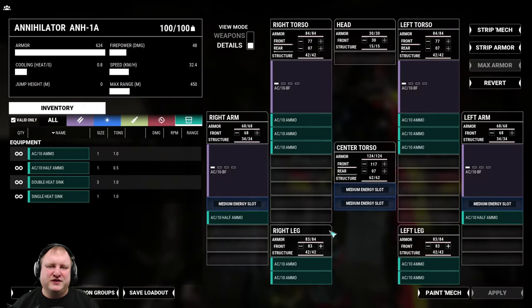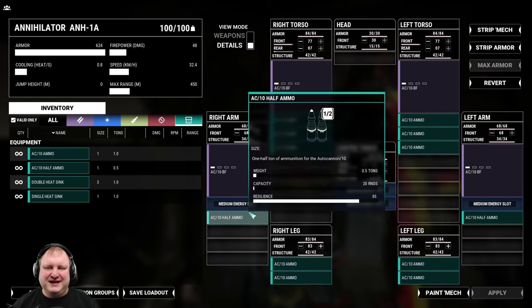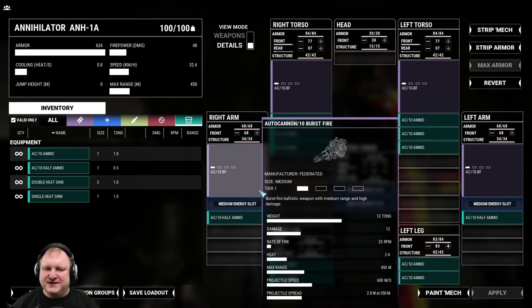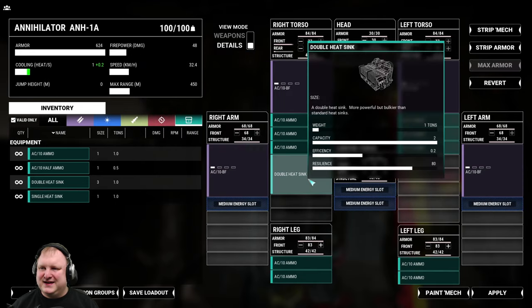Let's have a look at the build - it is very straightforward. You just take this Annihilator, take away all the weapons, slap in four AC-10 burst fires, and slap in a total of 11 tons of ammo. We have no idea how this thing is gonna work in terms of heat dissipation. We will basically not be cooling very much heat per second - 0.8 per second. So I'm thinking this will be very toasty. I wonder if it's just better to drop half a ton of ammo for one double heatsink and make this a little bit safer.